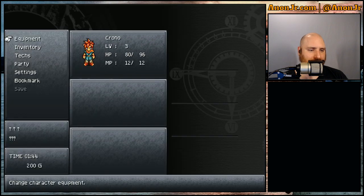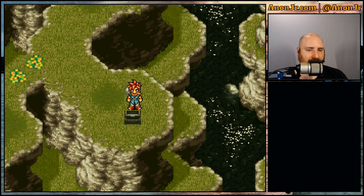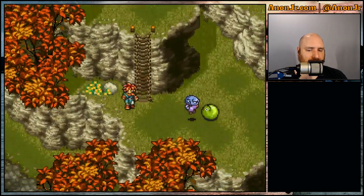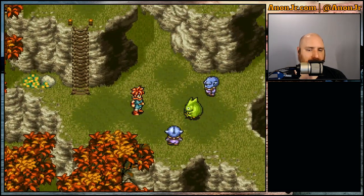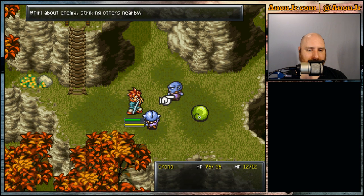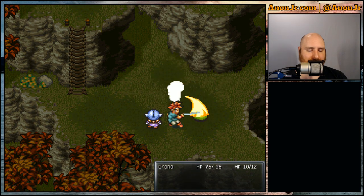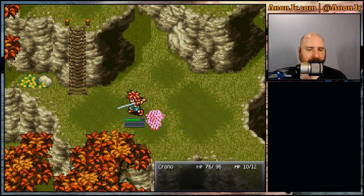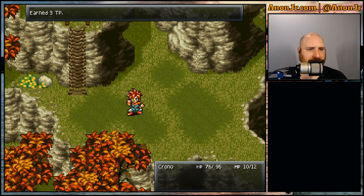Alright, so we got our little Power Glove. Let's do our tech — let's do our Cyclone and hit all three of them in one shot. Yes, please. Y'all can be dying now. Bam, bam, bam. 7 XP, 3 tech points, 49 gold, and a potion. A pear tree.